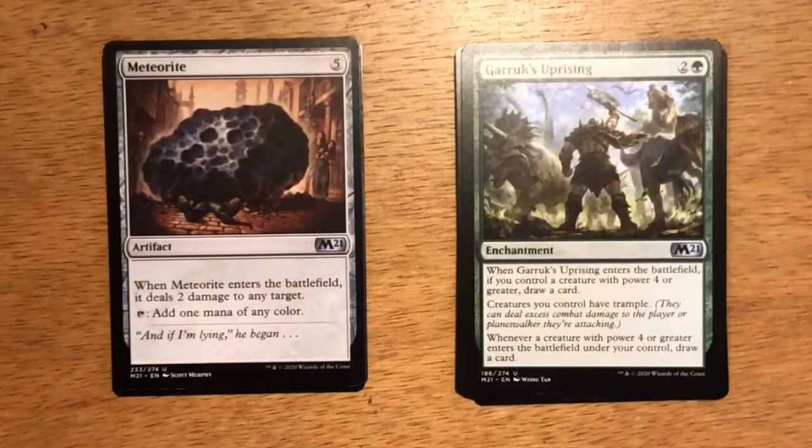Next uncommon is Meteorite. Five generic mana artifact. When Meteorite enters the battlefield, it deals two damage to any target. You can tap it to add one mana of any color. It just doesn't have an impact. I've drafted it maybe twice and ended up cutting it because it just doesn't fit into any of the different strategies I'm looking to play. In limited, by turn five when I play this, I want to be playing something that impacts the board. Maybe I might deal two damage and kill off a creature, but it just seems too slow.